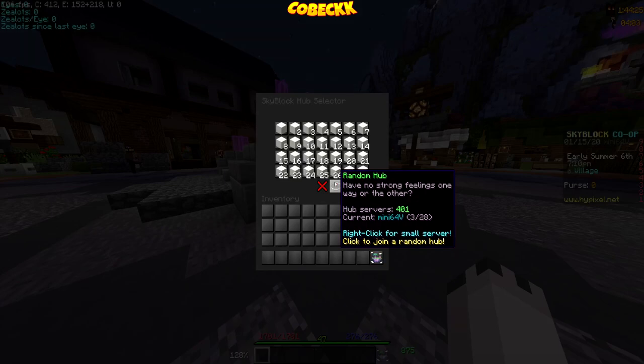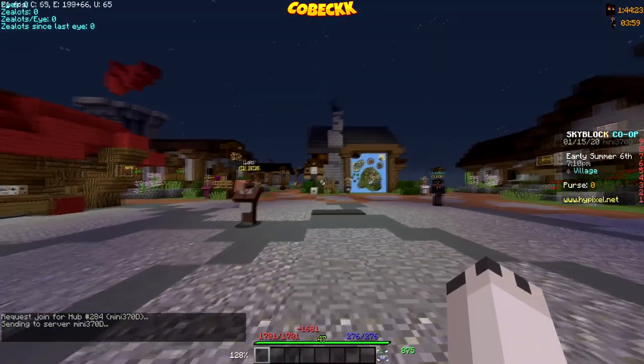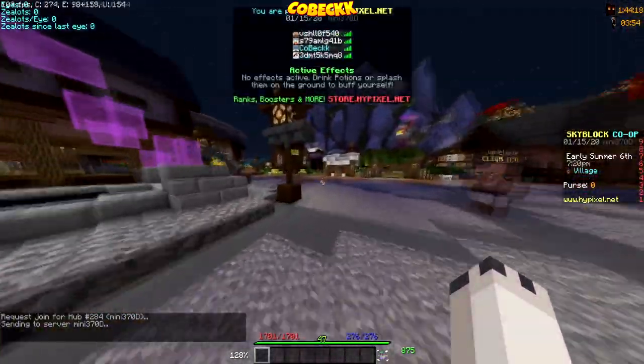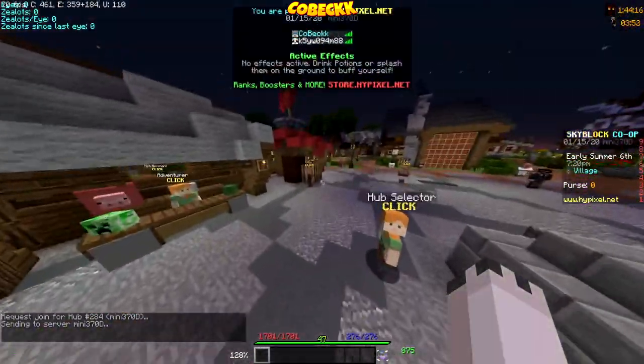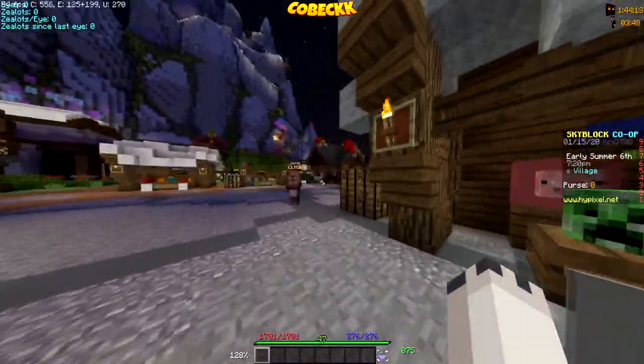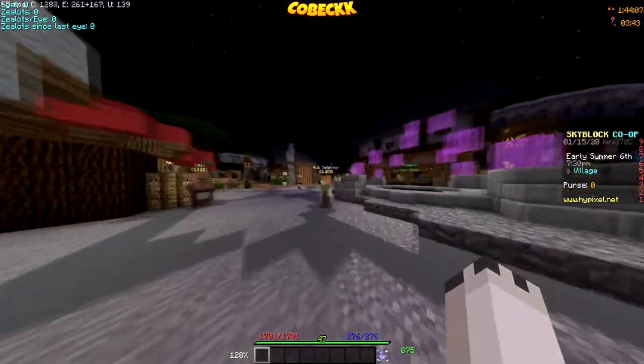It says right-click for a small server, so if I right-click it I get into a lobby by myself — I have my own lobby, and those are all the NPCs coming in. So I can do all my slayers all by myself, have no competition at all, no one's gonna hit my boss.